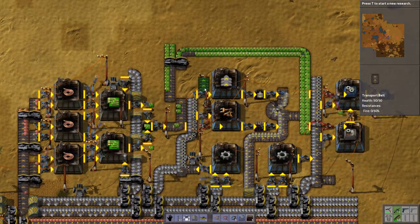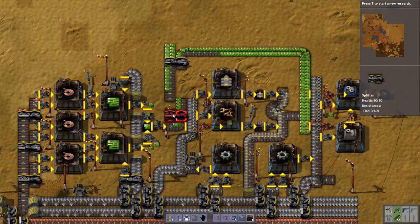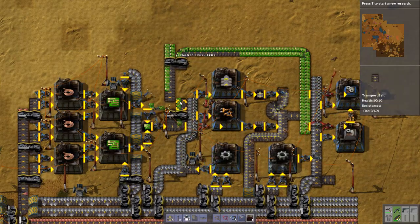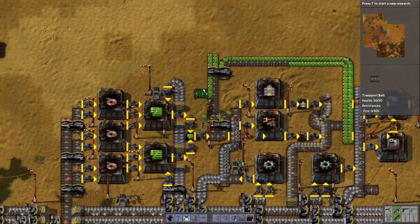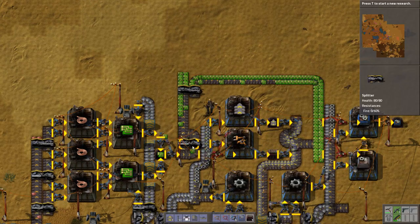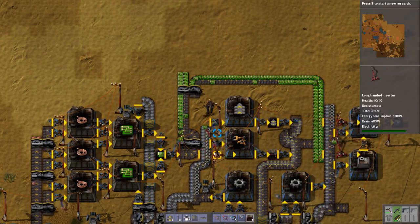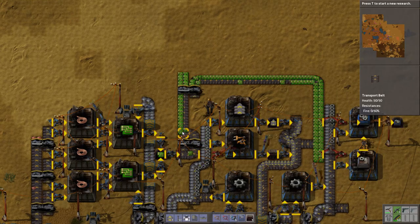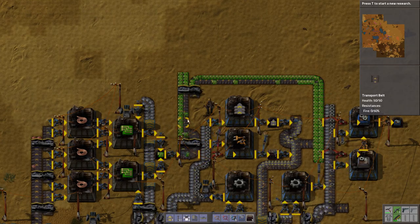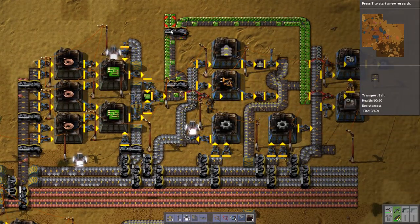Why did I do that? It just doesn't make any sense. I think these have a preference for one side of the track, which is why the left side is still full. But I'm assuming that this will just get stuck and then it'll all go that way anyway, so it should be fine. It's a bit weird - I might have to fix this later on.